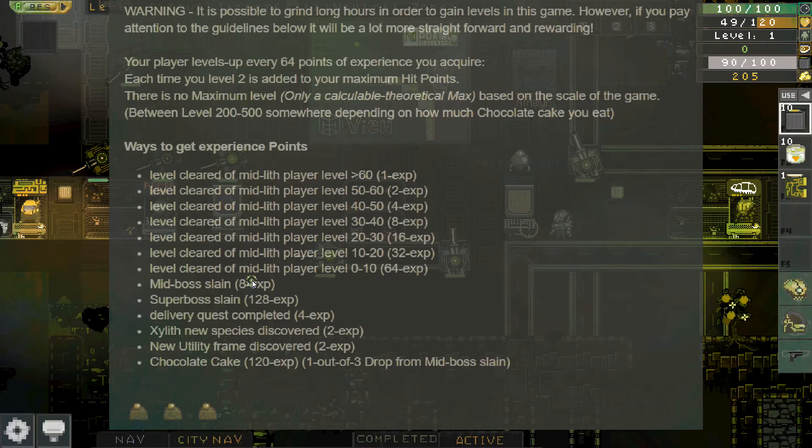Slaying a mid-boss gives you eight experience points every time. As you reach higher levels with better equipment, you're probably going to spend a lot more time slaying mid-bosses. Chocolate cakes give you 120 experience, and one out of every three mid-boss drops a chocolate cake — that's a huge reason to be fighting mid-bosses.